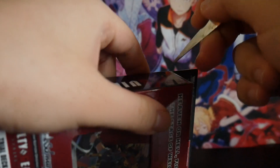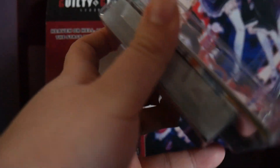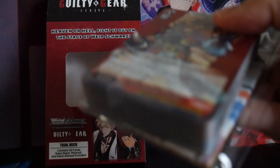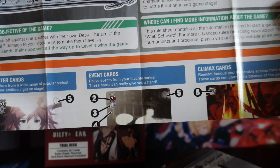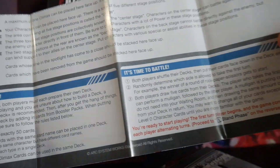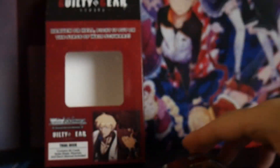Alright, let's open up the box to see what's inside. We'll remove the tape from either end. So we get a rule sheet version 2.0 with the Guilty Gear Strive characters, the play mat, and then the cards themselves.